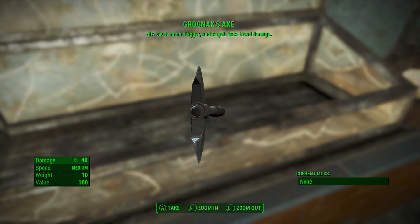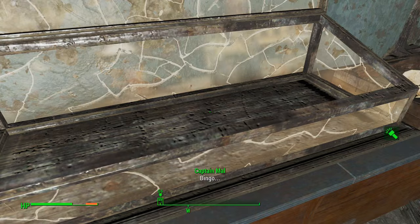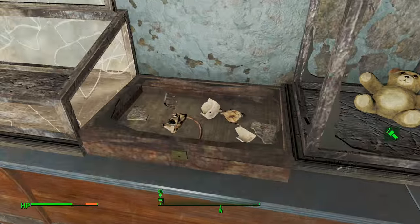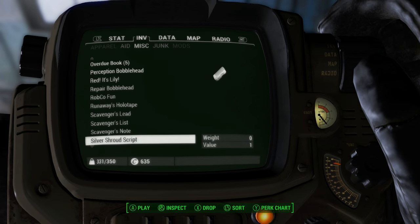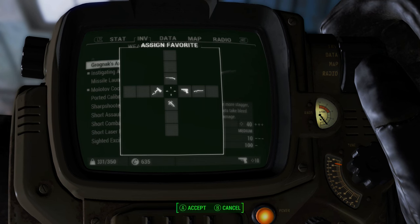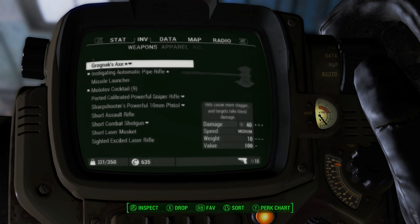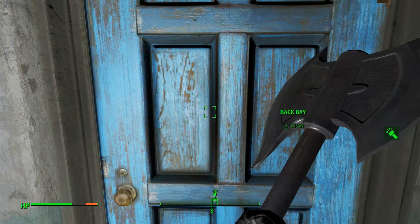40 damage. Holy crap — that is medium speed. Yes! That's going to be my new favorite weapon. Oh, that's delicious. D12 great axe — some D&D lingo out here for you.